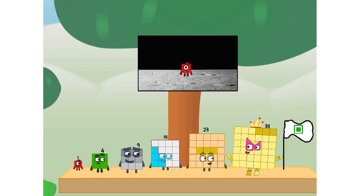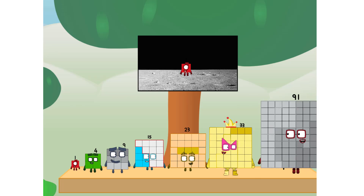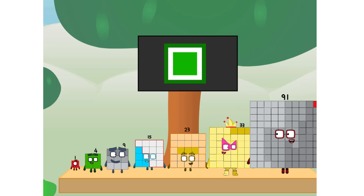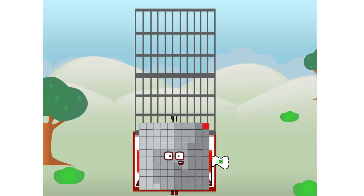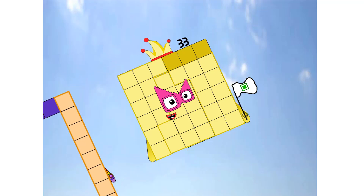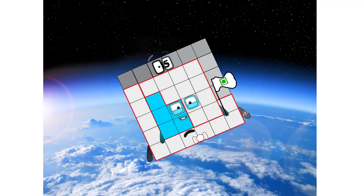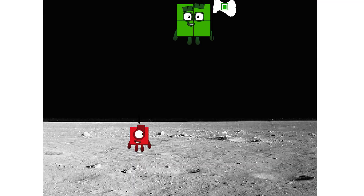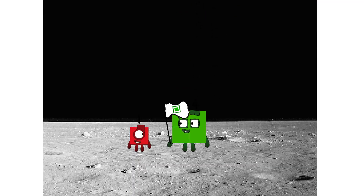The only thing left now is to plant the square club flag. Numberland, we have a problem. I forgot the flag. Don't worry, little one. I'll take care of this. Ninety-one. No rockets. Square power only. Achoo! Hello. Looking for this?